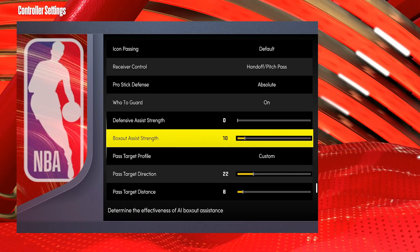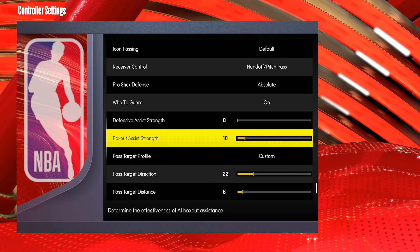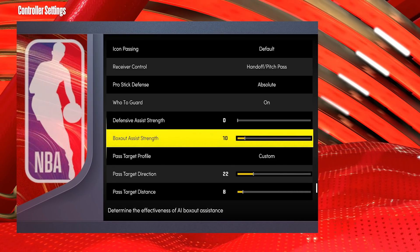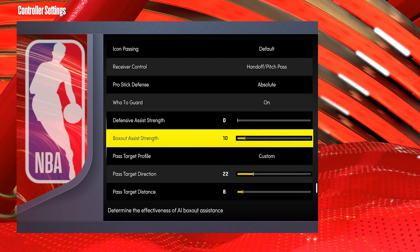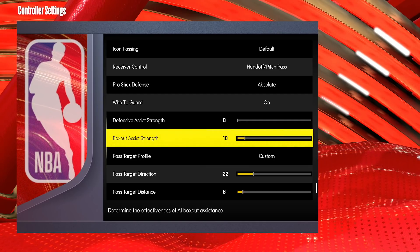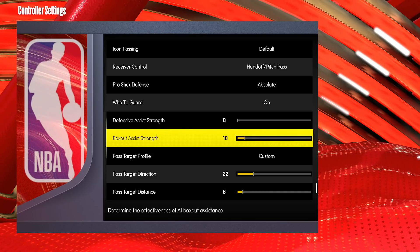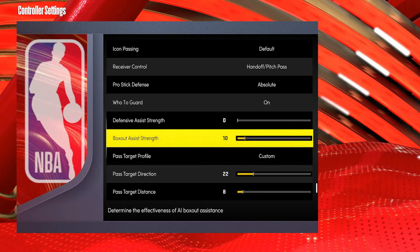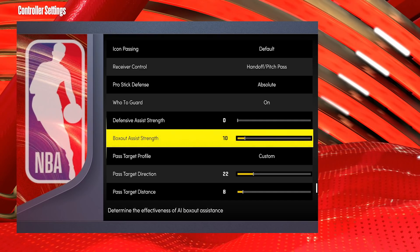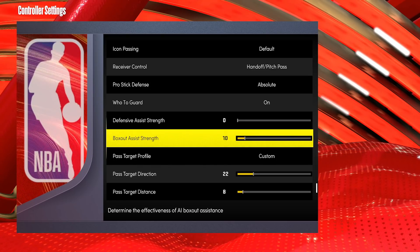To be really quick with box out assist strength — rebounding does tie into defense for bigs. The reason I like to have this low is if you're down low with two people — maybe a lockdown and a big man — I always want to be boxing out that big man, because the guard has no real impact on getting that rebound. With higher box out assist strength, you have less control over which of those two people you box out. I feel like box out assist strength only really matters in terms of double-team rebounds and which one you're trying to box out — not that much on one-on-one situations.